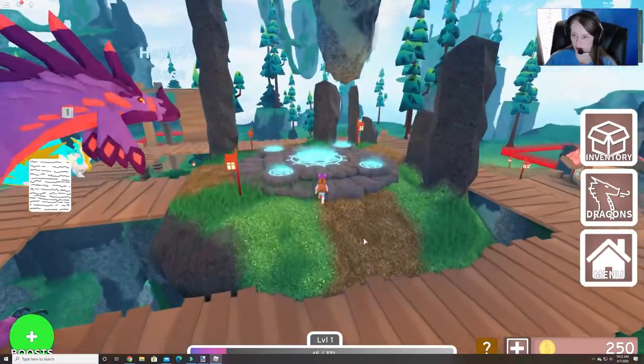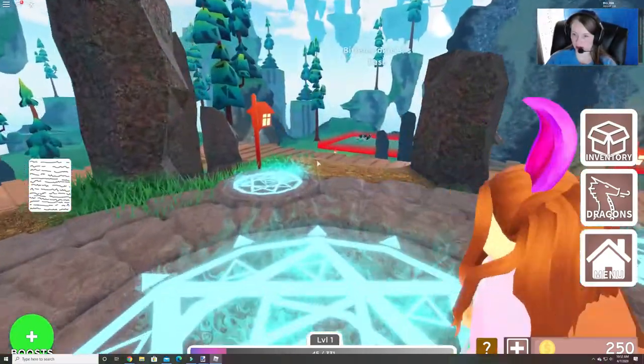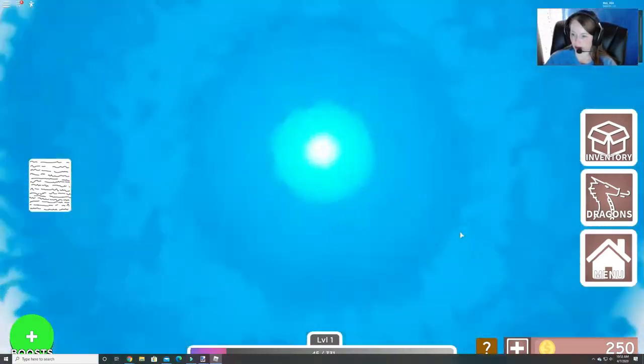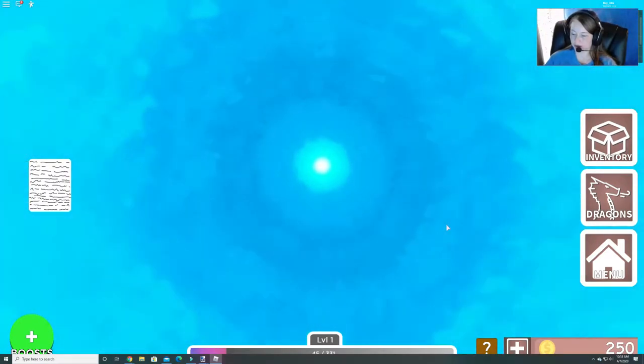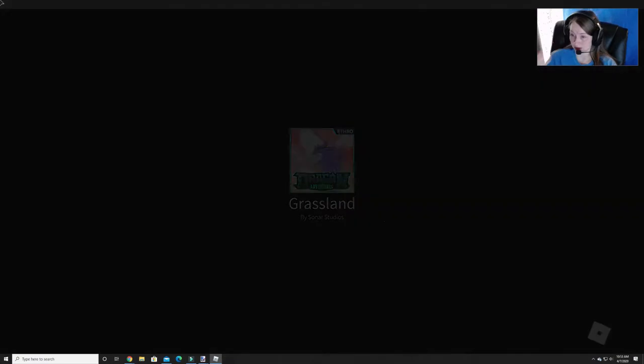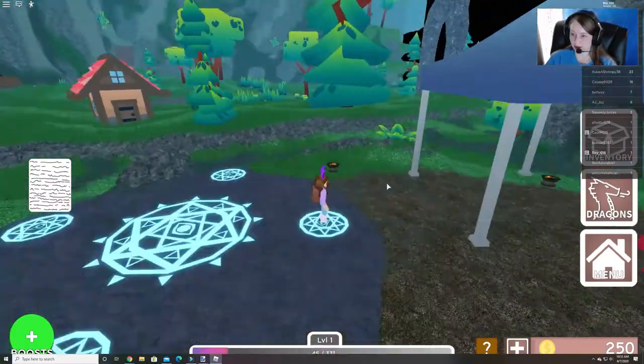Let's go up here to the portal and step on it. We need to go to the grassland first, which is the only place that's going to let us go anyway for now. So we're going to go through this cool portal to the grassland. If you've played this game before you might have other places open in the portal, but make sure you go to the grassland.